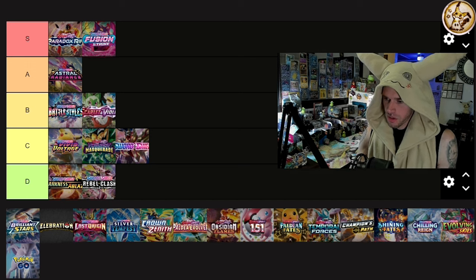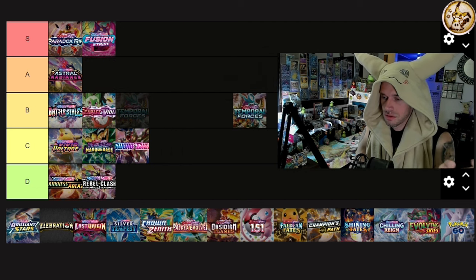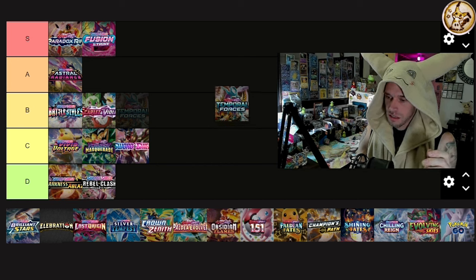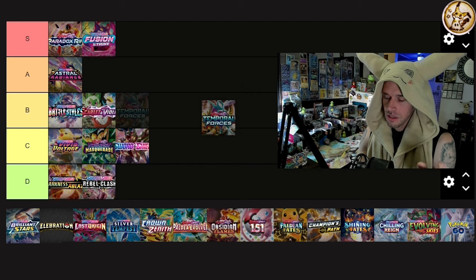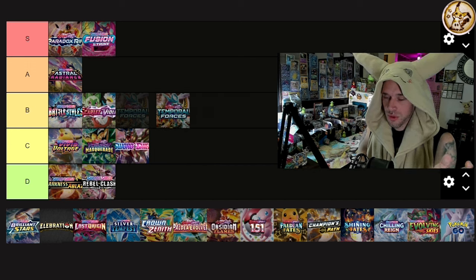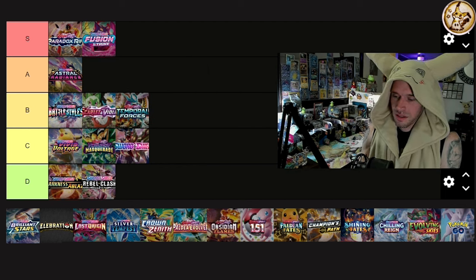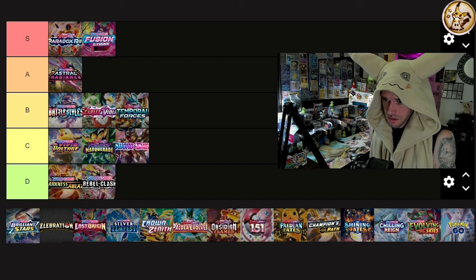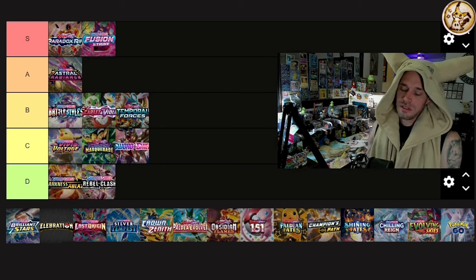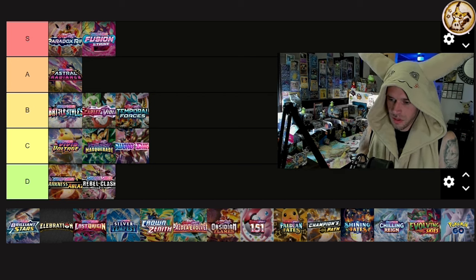Temporal Forces — all the ancient and future SRs look incredible. Morty's Conviction, the Gengar and Gastly, the IR with all the Haunters and Gengars, Raging Bolt SR. Nobody likes Raging Bolt the Pokémon, but they should love the SR for its playability. It's a B — medium-sized set like Scarlet and Violet base, but with unusually high value and playability for that size.